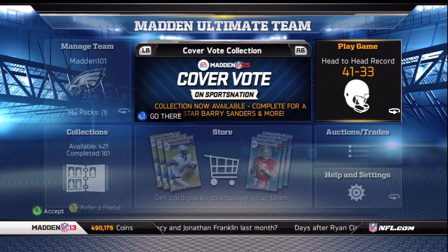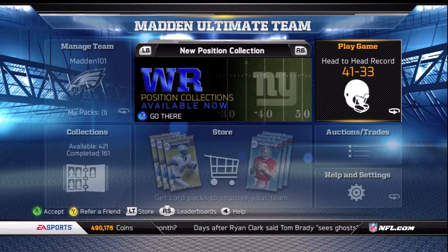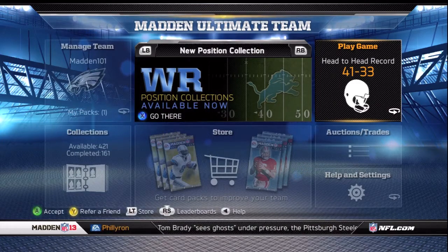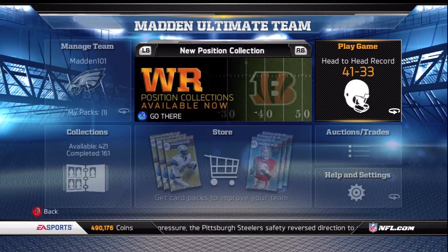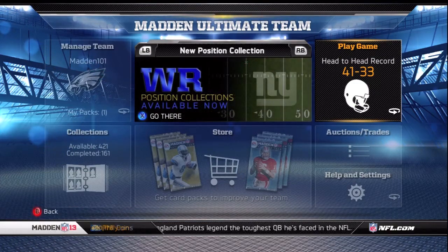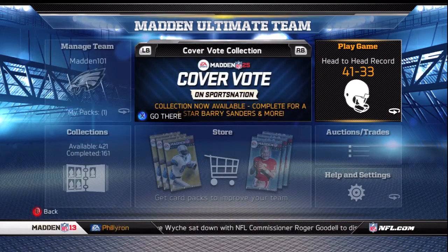Right now we're looking at the wide receiver position collection that was dropped today. EA put out a three-tier collection. The number one collection — 91 through 99 overall — gives you the four-star Megatron. The second collection — 75 through 90 overall — gives you the three-star AJ Green. The last collection, which is what we're going to talk about right now, is the wide receiver position collection part three, which covers receivers 63 through 74 overall. There are 81 cards in this.